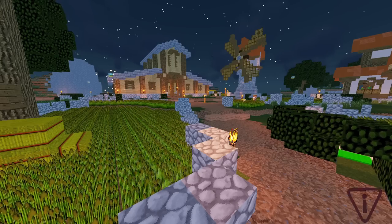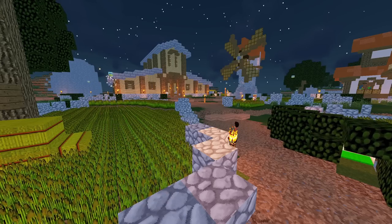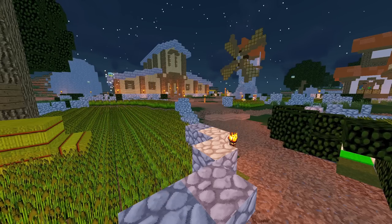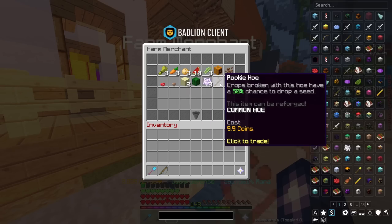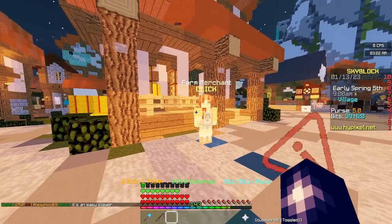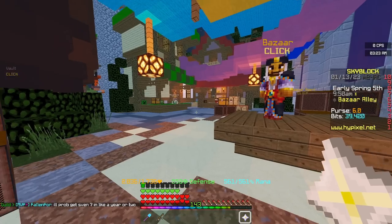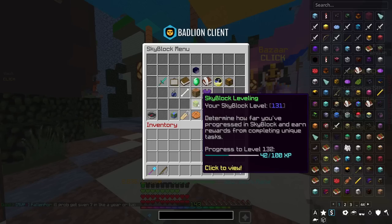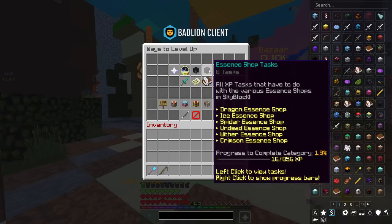Now, if you've literally just started the game and you don't know how to get any coins at all in order to make more coins, I just recommend hitting wheat in the hub. Sell everything to an NPC from there, probably buy a rookie hoe, and from there basically just farm more wheat and repeat. You'll need to unlock the bazaar as soon as possible, which means that you'll need to achieve Skyblock Level 7.